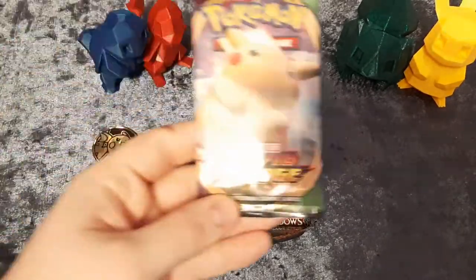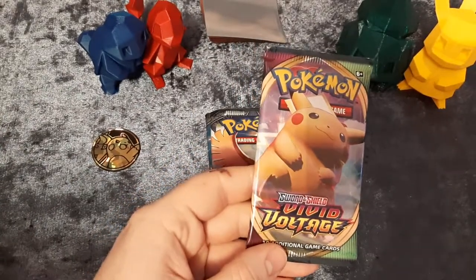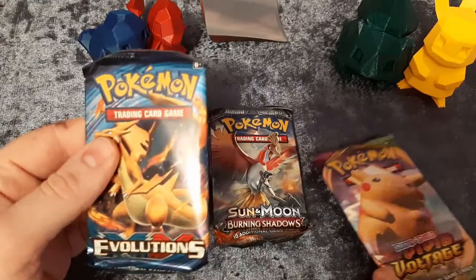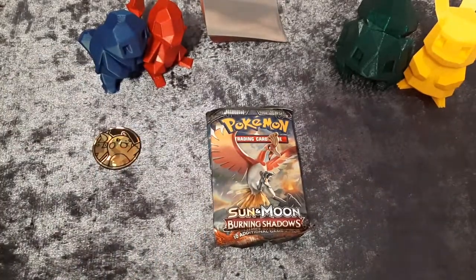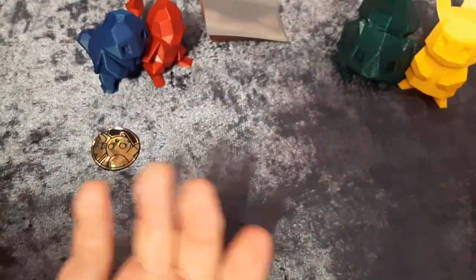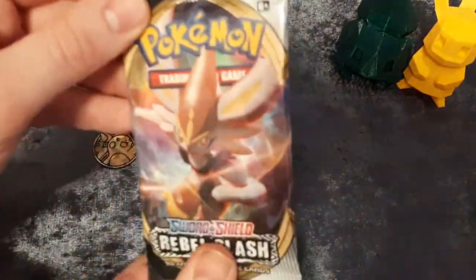There'll be a nice trade-off from Reese — a Vivid Voltage for the Charizard Evolutions pack. So Reese has got two Burning Shadows to open and I've got three Rebels Clash, plus Reese got the Vivid Voltage. I'll go first with the Rebels Clash.